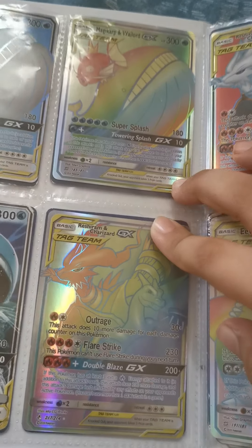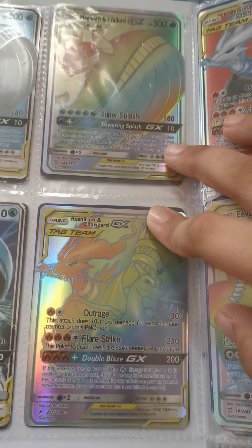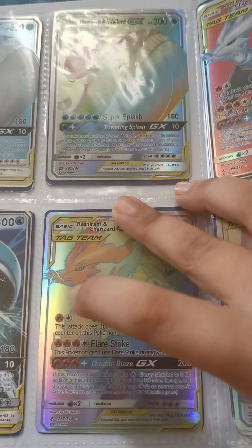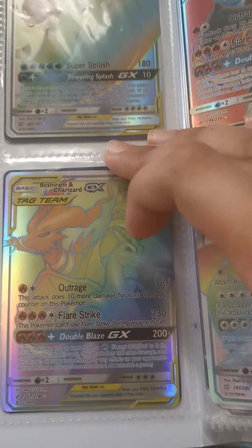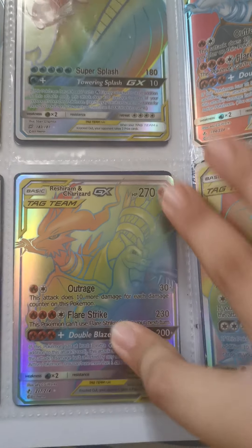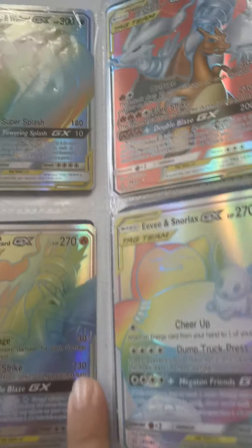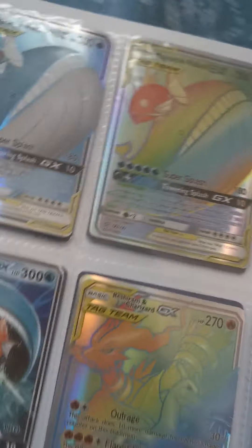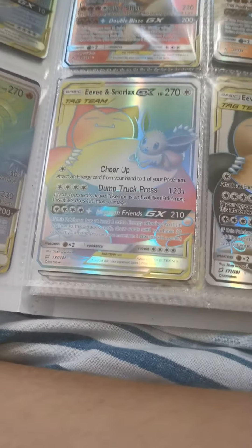Our next one is Charizard and Reshiram. Outrage does 10 more damage for each damage counter on this Pokemon — 30 plus — and you need a fire and anything energy. Flare Strike does 230 damage but this Pokemon can't use Flare Strike during your next turn. You need three fire energies and one anything energy.